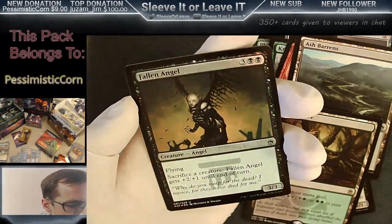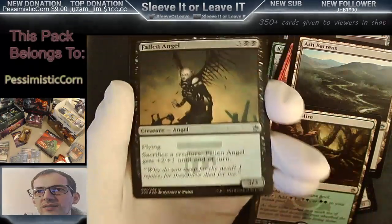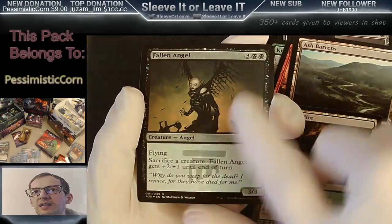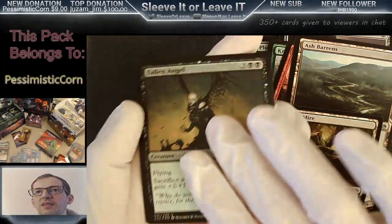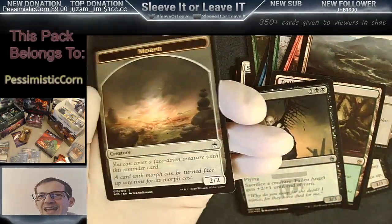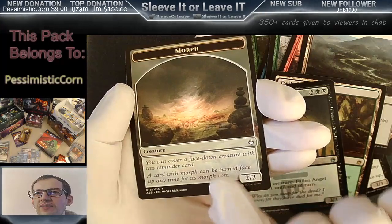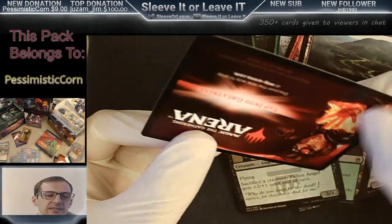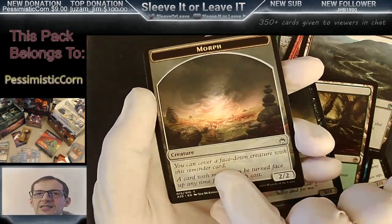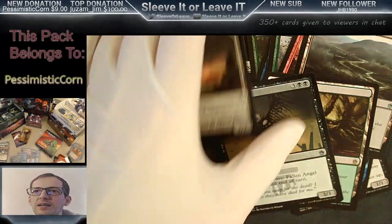Fallen Angel — is it a foil uncommon? Pretty cool, the foiling looks cool. Flying Sacrifice — a creature, Fallen Angel gets plus two plus one. Not a bad effect. It's a little expensive at five, but foil uncommon in the Masters pack. This must be the token — it's from Legends, absolutely, back in the day. Foil reprinted this. And then you've got the face-down creature token that morphs. Cover a face-down creature with this, that old ability that allows you to cast a creature and then morph it later.